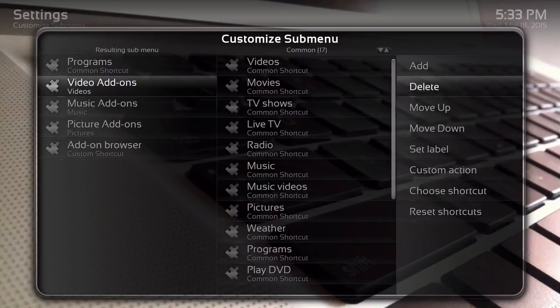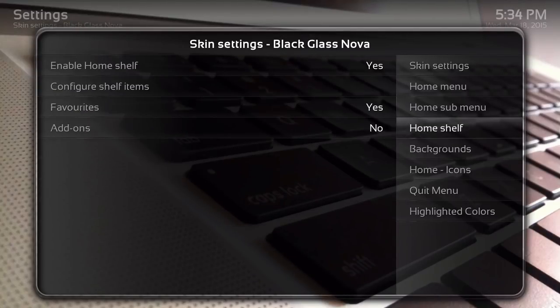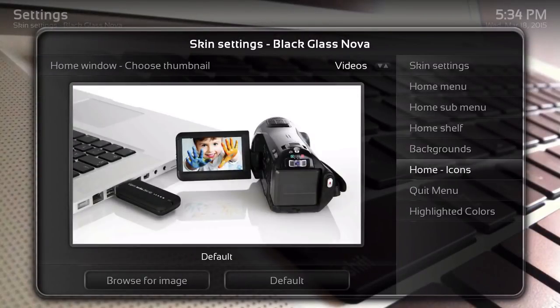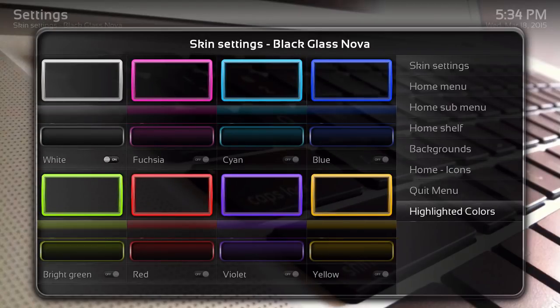You can choose a shortcut and so on. The home shelf is basically how many add-ons you want on each icon. The backgrounds you can change, and you can even change the home icon, which is really great. So you can change the background and the home icon can either be the same or different, and then highlighted color is a plus so you don't just have the black one.